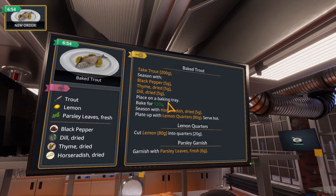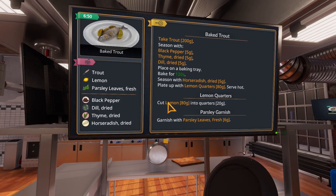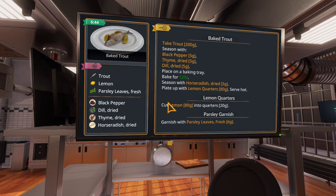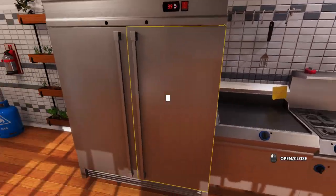So we have to make baked trout. Let's see, we need trout, lemon, parsley leaves fresh, black pepper, dill. Oh my gosh, this is complicated. Take trout, 200 grams. We have to season it. The trout's probably in the fridge. There's not really a lot of ingredients. I can see why this kitchen wasn't doing so well.